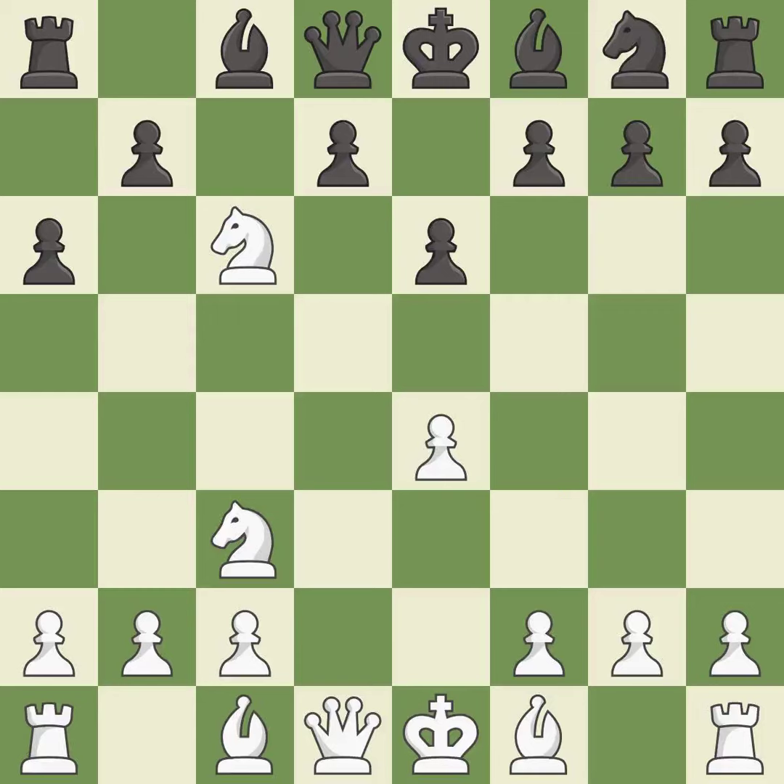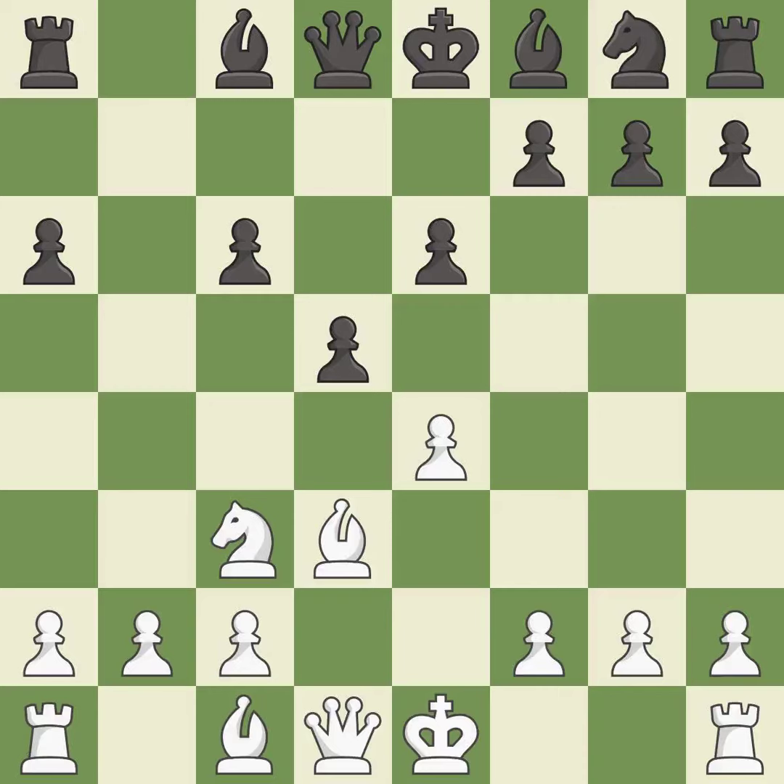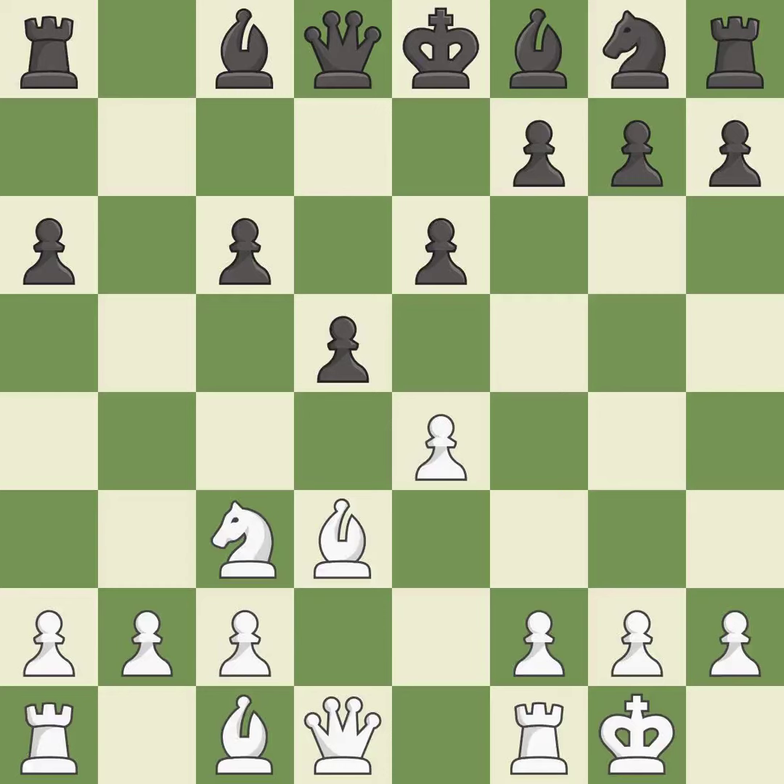Bxc6 recaptures the knight and opens up the b-file. Bd3 develops the bishop toward the center and supports the e4-pawn. D5 takes space in the center and attacks the pawn on e4. Castling gets the king to a safer square, out of the center of the board, while also developing a rook. Castling kingside tends to be safer because the king is further from the center.